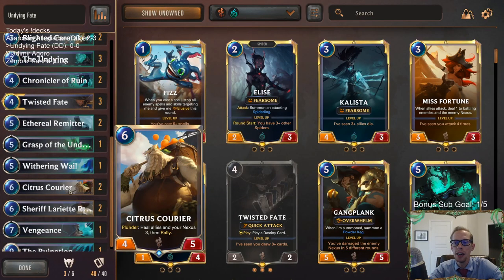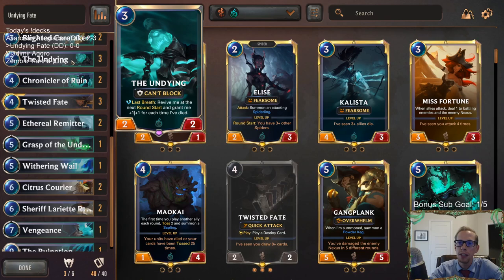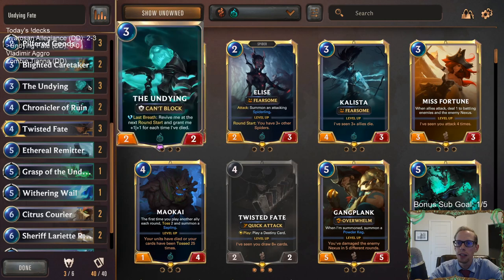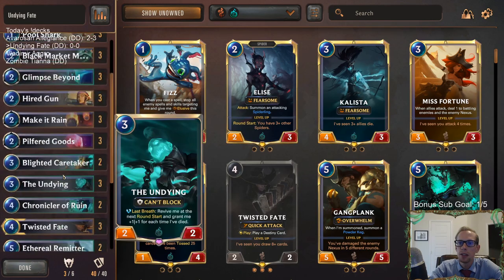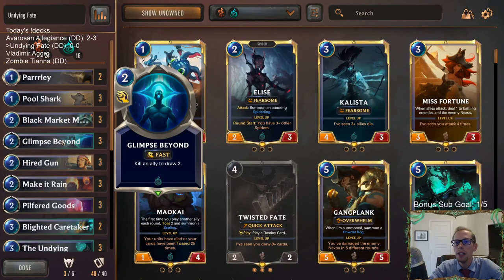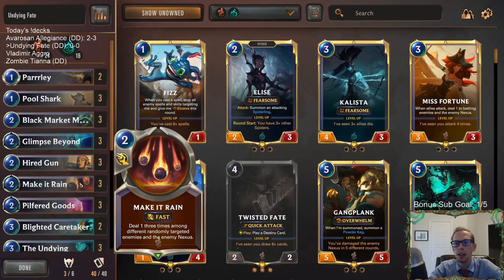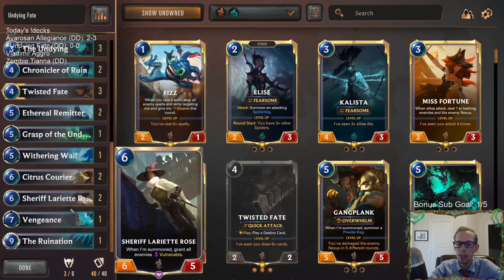The important thing about vulnerable is that the Undying is usually a 2-2 you don't want to block, so if we give their stuff vulnerable we force them to block our Undying. And if they don't block our Undying, that's an easy way to turn on Plunder with our Black Market Merchants, Pilfered Goods, and things like that. Citrus Courier's Rally lets us attack again, especially if we have multiple Undyings from cards like Chronicler of Ruin, Ethereal Remitter, or Blighted Caretaker — we can sacrifice our own Undying and get more.